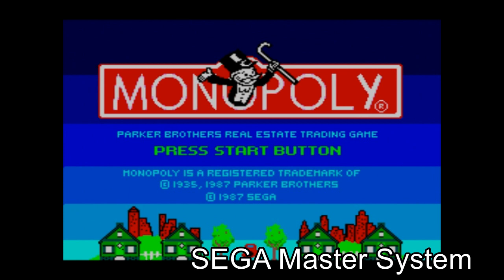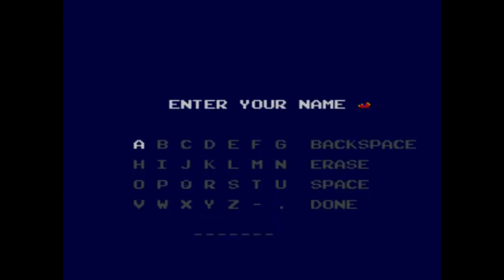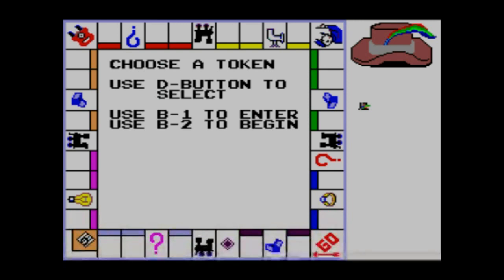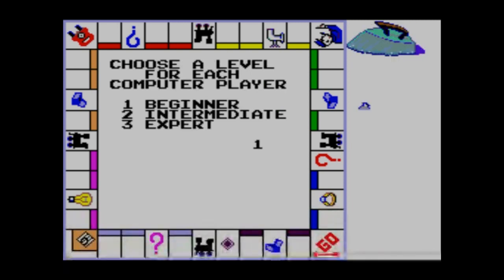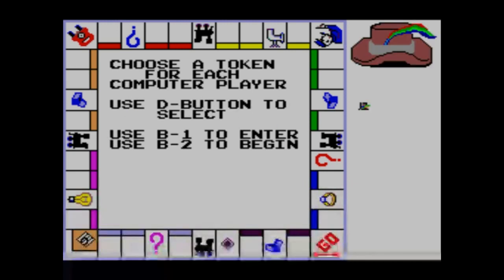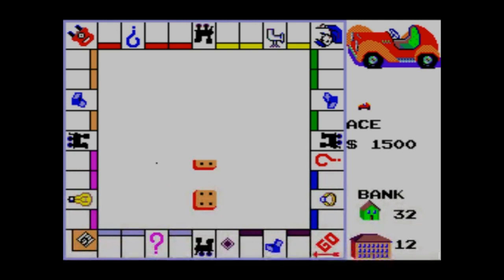So why would you play a video game version of Monopoly when the board game is very easy to find? I think someone will choose a video game version for the same reasons someone might choose a console over a computer — it's just less to deal with. With video game Monopoly the player spends less time messing with banking and keeping track of physical game pieces. As for computer difficulty: if you choose to play this game as a single player it can be really fun, but without digging into the source code I really can't tell the difference between most games' easy and difficult settings. I've had a computer player on the hardest setting offer me nothing for my Park Place, so I mostly play on easy.